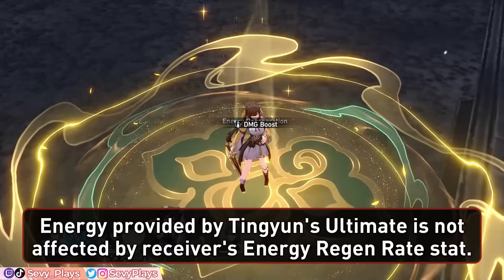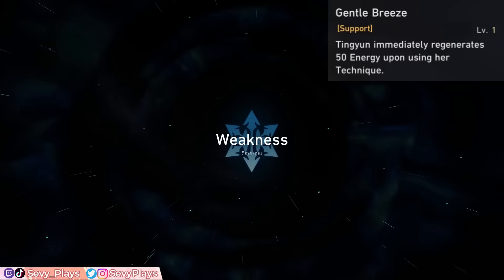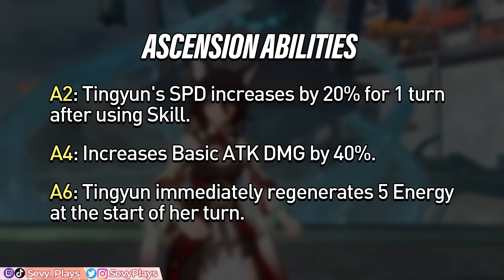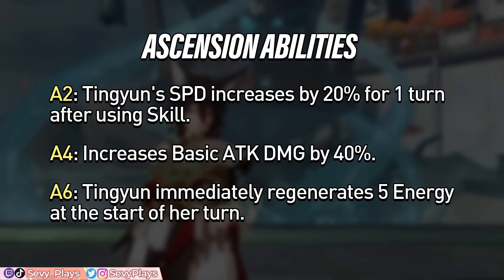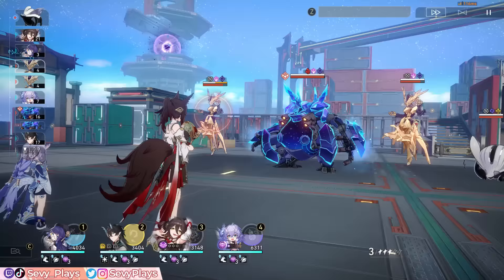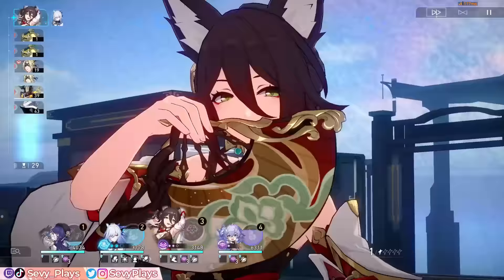For her technique, Tingyun instantly regenerates 50 energy outside of combat, helping get her ult ready at the start of battle — especially in Simulated Universe, Forgotten Hall, or Memory of Chaos boss levels. Her Ascension 2 ability lets Tingyun gain a 20% speed increase for 1 turn after using her skill, which is great to help cycle her turns faster. The Ascension 4 ability increases her basic attack damage by 40%, a minor boost since she's not built for dealing damage anyway. The Ascension 6 ability lets Tingyun regenerate 5 energy at the start of her turn, which is very helpful for better ult rotations. There's also a gameplay tech where you can spam her ult at the start of battle to drain her energy and get that extra energy at the start as well. You don't always have to do this, since you can also hold it to apply the damage bonus at a more optimal time — for example, letting Jing Liu enter the Spectral State first so her advanced forward won't consume the duration by 1 turn.